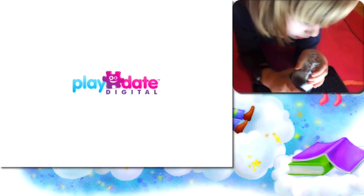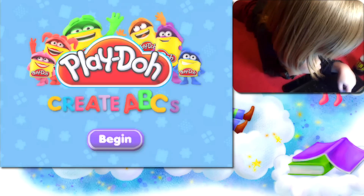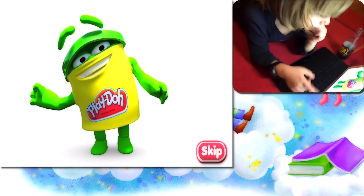What's the name? Can you tell me? Play-Date. Play-Date. Welcome to Play-Doh Create ABC, to learn the alphabet. What do you think? Choose your name to get started. Color one. Hey, out there. Are you ready to play?